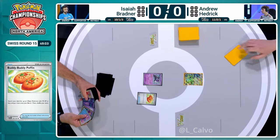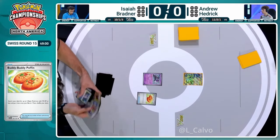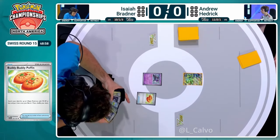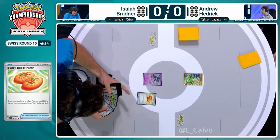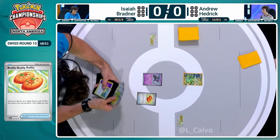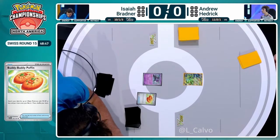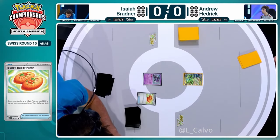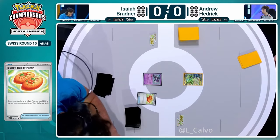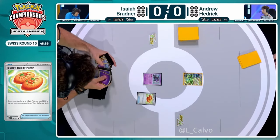Traditionally this is the one people were expecting coming in. We did see Henry Chao with Hyper Aroma. We saw in the interview with Huncho - very bullish this is the correct A-spec in Gardevoir. No hedging there. Isaiah might disagree. A lot of the Gardevoir players here do seem to disagree a little bit. So no Hyper Aroma here - we're rolling with the Unfair Stamp.